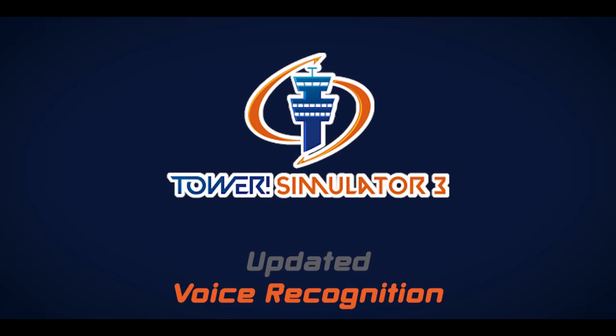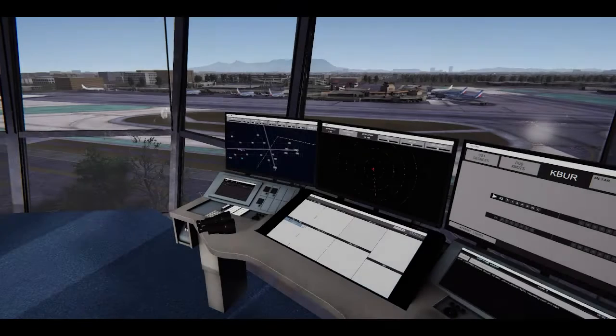You can make some light monitor tickets in the Bay Area, therefore we're from 124 to FISO, California. Hi friends, and welcome to this nice sunset at Hollywood Burbank, California, a free airport that you can get in our Tower! Places 3 update. We're going to remember some important steps to set the voice recognition system, as well as introduce you to some new details.